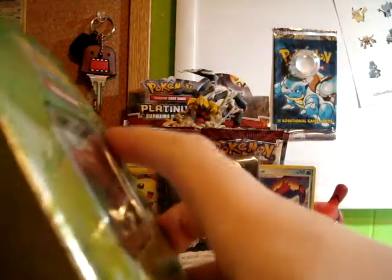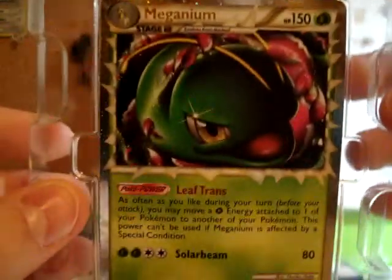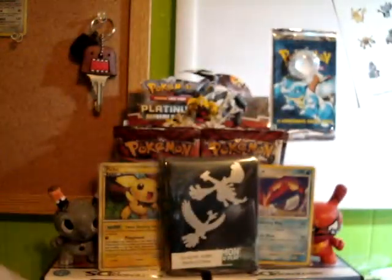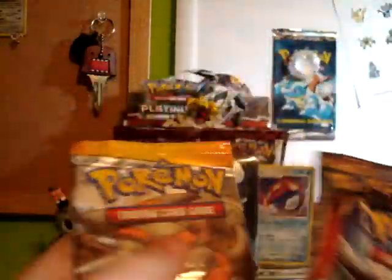I'm sure you guys have probably already seen it, or seen the tin being opened, but here we go. There's the Meganium Prime, and it comes with two HeartGold SoulSilver, one Legends Awakened, and one Platinum. So I'm going to open them oldest to newest.